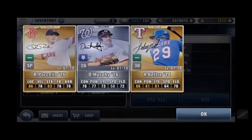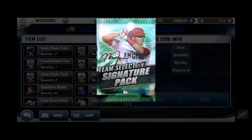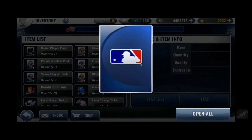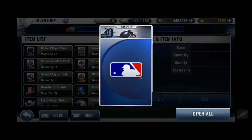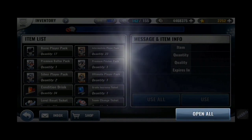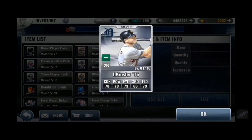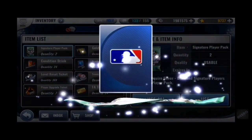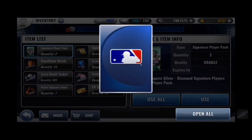Beltre. I can't recall there being too many Texas teams, and I can't imagine many of them have that Beltre sig. This was the second team select signature pack — pulled Kinsler, was happy about that, and rolled Charisma Legend and Batting Machine on him.